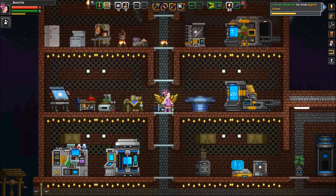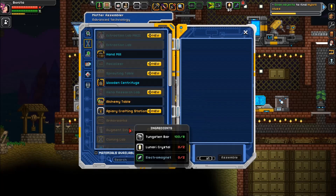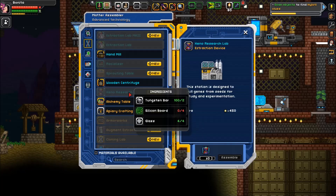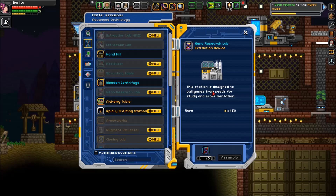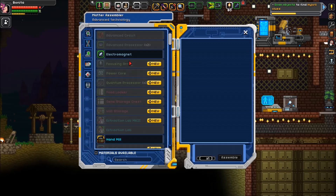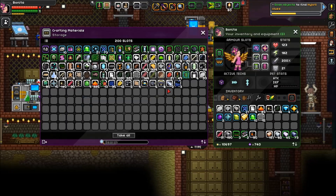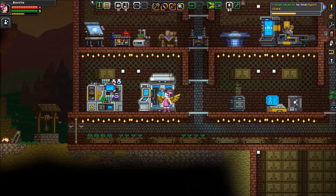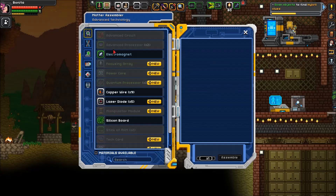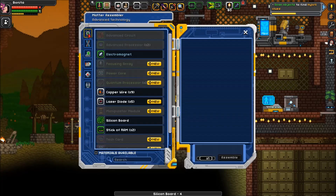What makes genes? I don't think I have the equipment here that makes genes, so let's find out what that equipment is. I believe it's the Xenolab. This station is designed to pull genes from seeds for studying and experimentation. To make the Xenolab I'm going to need silicon boards, and to make silicon boards I need silicon — I should have that somewhere. I have plenty of silicon, and I need four silicon boards. Let's make the Xenolab.